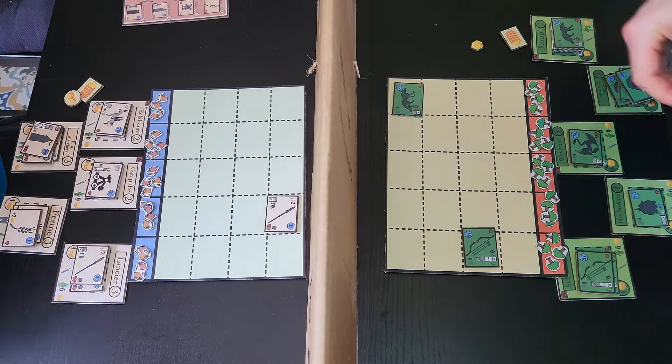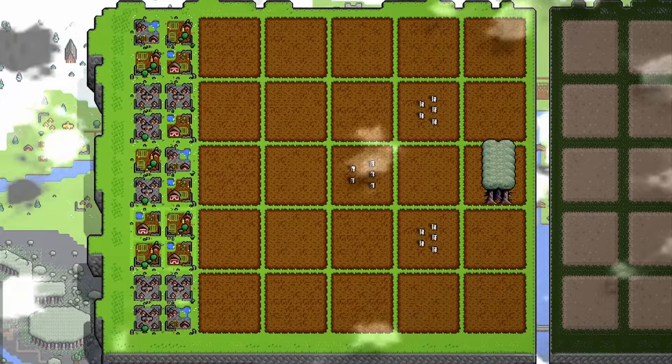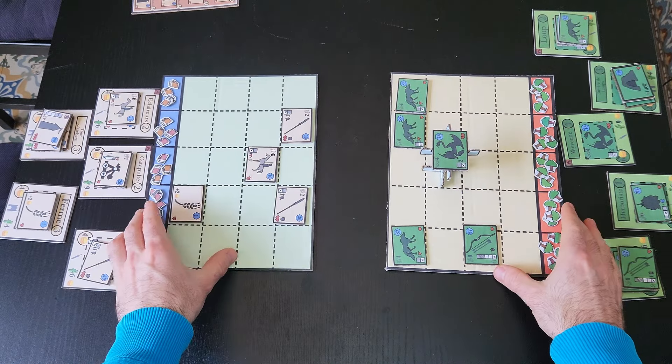The preparation phase is when each player spends their gold to buy units, buildings, and place them on the battlefield. Once both players are ready, the battle phase starts.